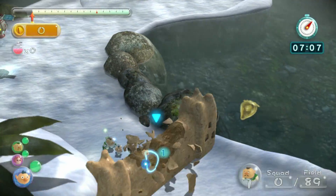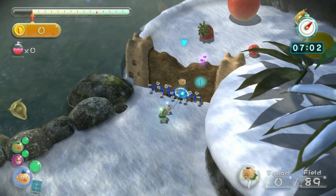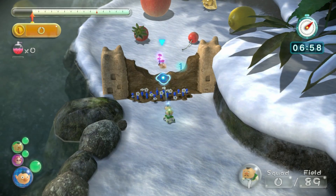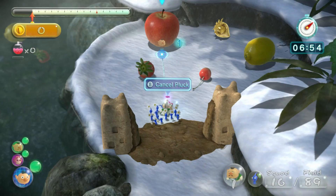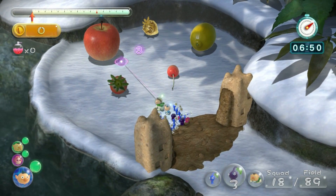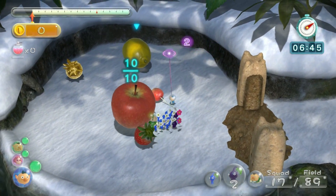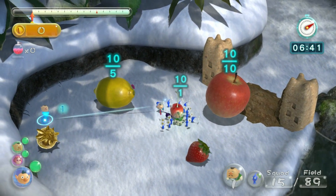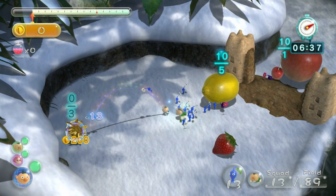We have purple Pikmin over here, and purple Pikmin is basically the strength of ten Pikmin in one. I'll just give an example — this guy over here can lift this apple by himself. It would usually take ten Pikmin, but because we have a purple Pikmin, we can just have him work on it.